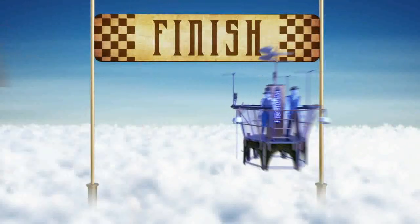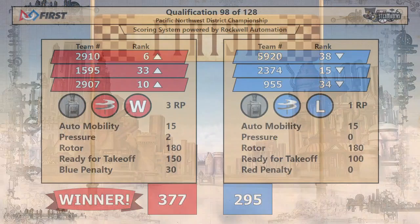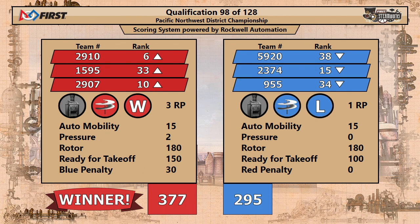Congratulations to the Red Alliance — they take this match, 377 to 295. As four rotors were spinning on both airships, everybody walks home with that bonus ranking point, and Jack in the bot all the way up now to sixth position. Yeah, Brett, that extra ranking point makes the difference, holding on in a loss.